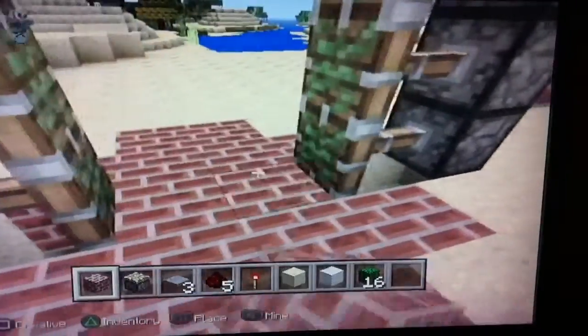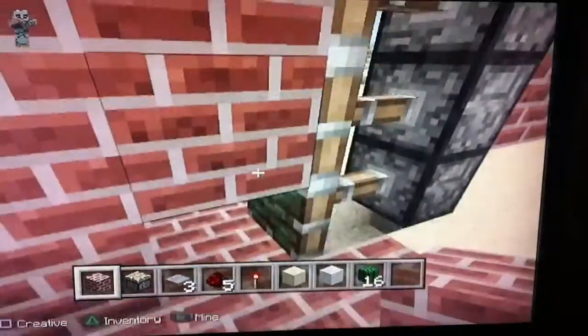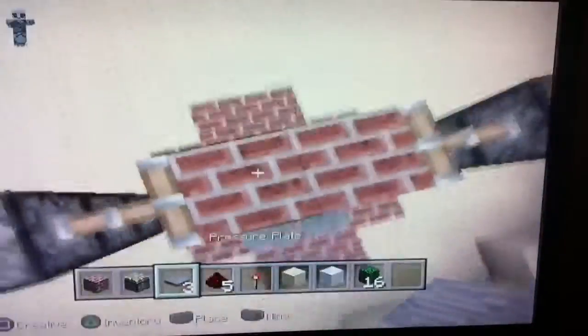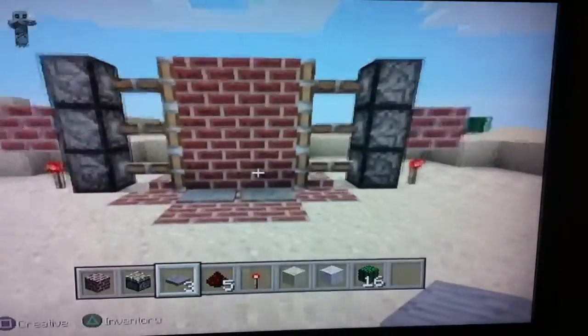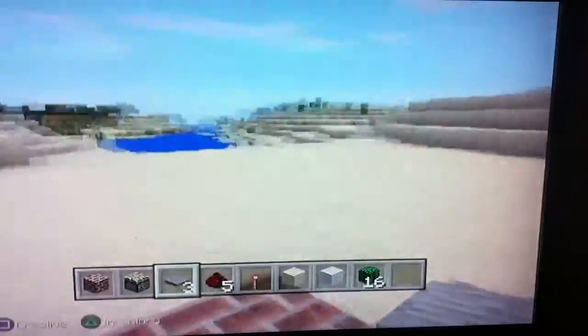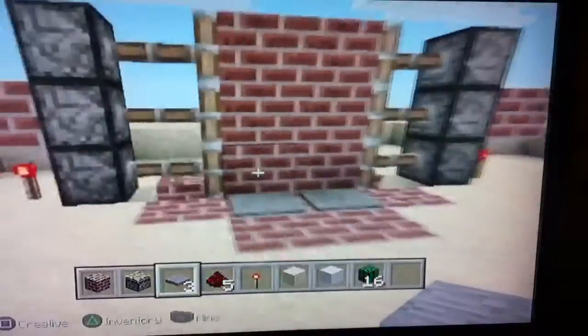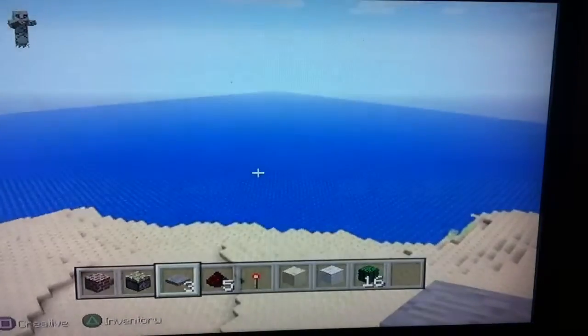After you're done covering the trench, place the bricks over those, then put pressure plates on both sides of the bricks — and there you go, there's a redstone sliding door for you!